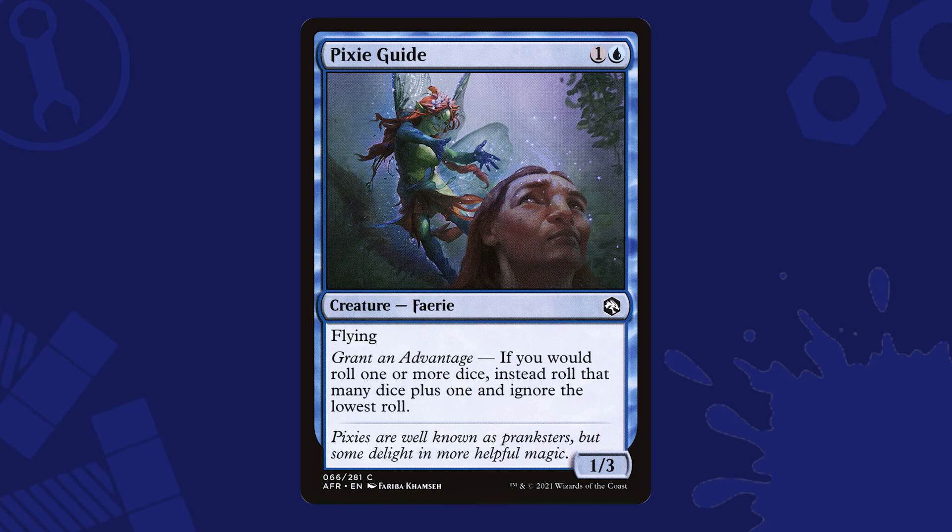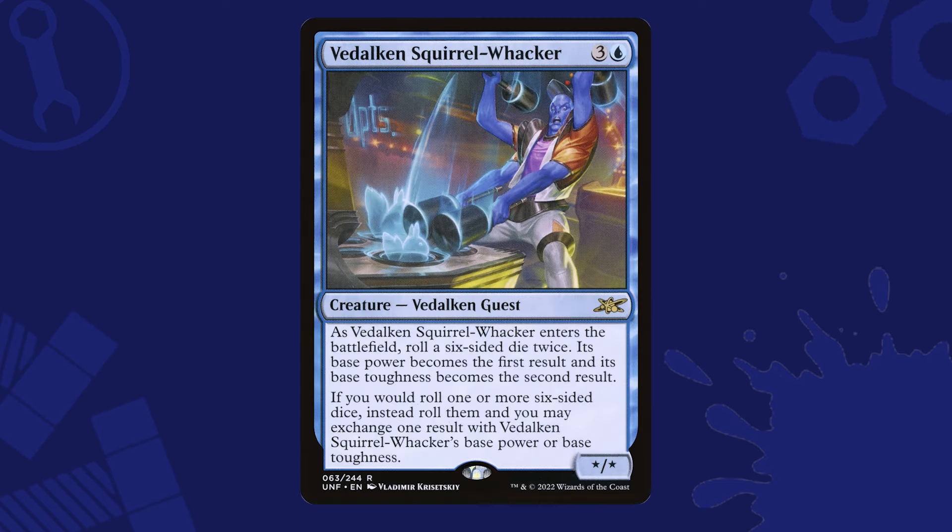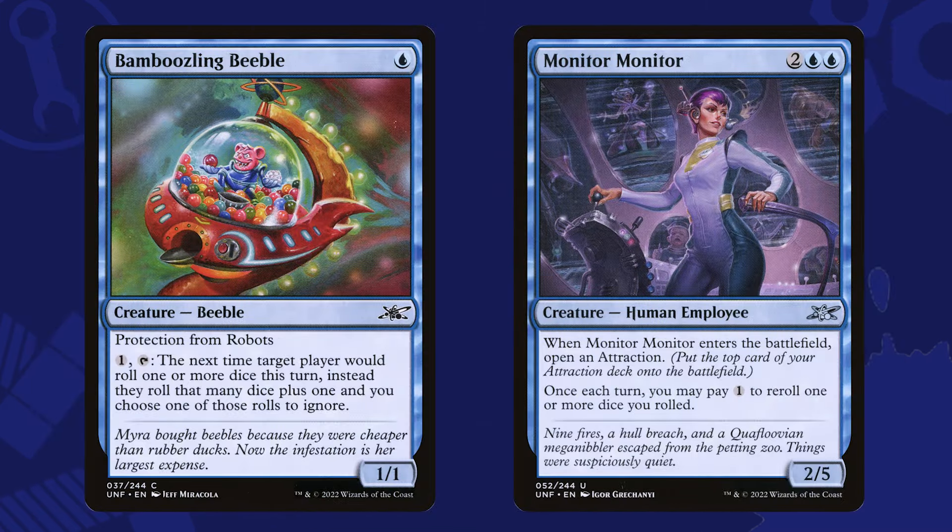Blue could also give us the unset but still legal Vidal Can Squirrel Whacker — I know, but it is legal in Commander. This four-mana creature enters the battlefield and rolls two dice immediately, setting its power and toughness to the result. Then, when you roll future dice, you can replace them with the results on Squirrel Whacker, meaning you could be banking a few sixes and tipping the dice in your favor for each roll. Roll only five sixes, replace two of the other results with a couple of banked sixes, and that's seven sixes baby. Also from Unfinity, we have Bamboozling Beeble and Monitor Monitor, both allowing you to roll more dice or reroll dice, giving you more chances at the jackpot each and every activation.